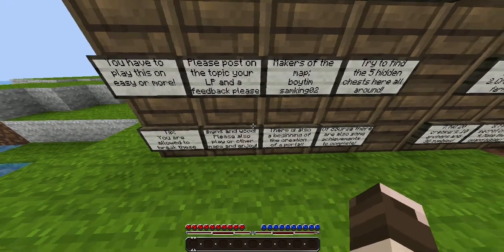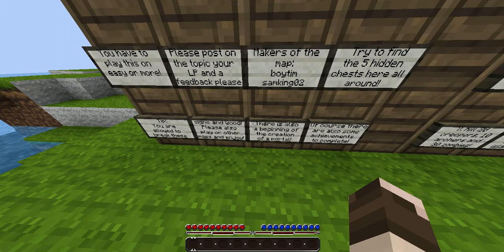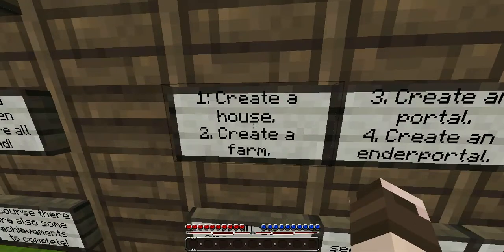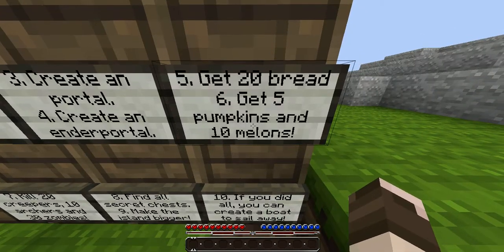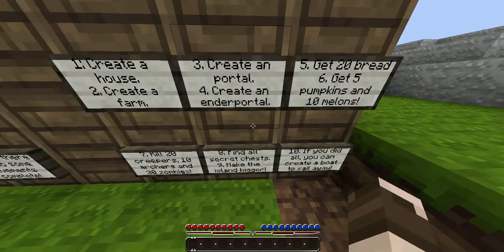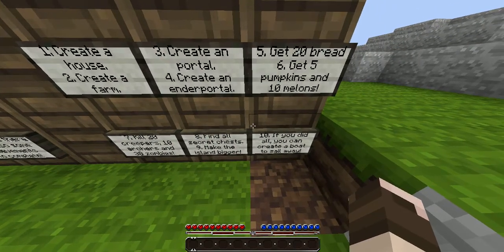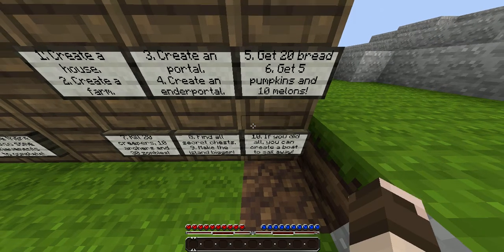There's also the beginning of creation of a portal. There are some achievements to complete: create a house, create a farm, create portals, create an Ender portal, get twenty bread, get five pumpkins and ten melons, kill twenty creepers, ten archers, and thirty zombies, find all secret chests, make the island bigger. If you did all you can, create a boat and sail away.